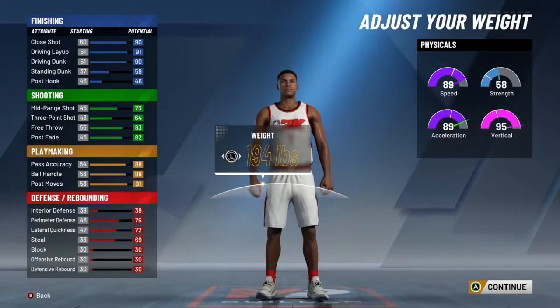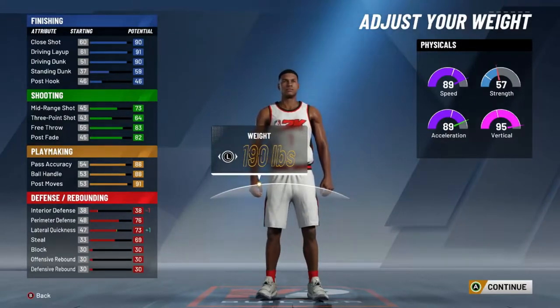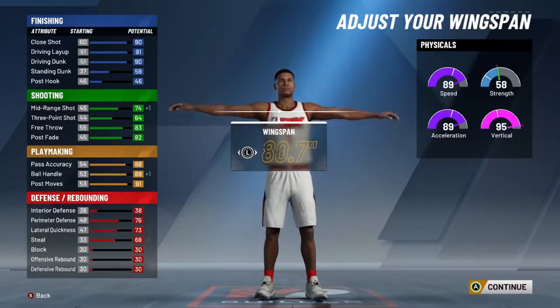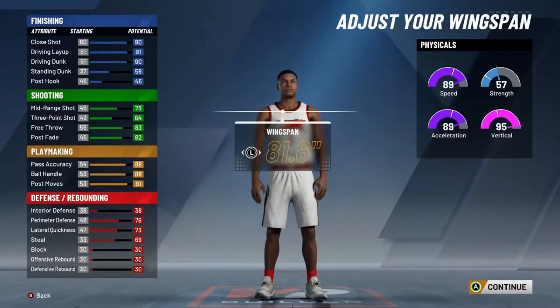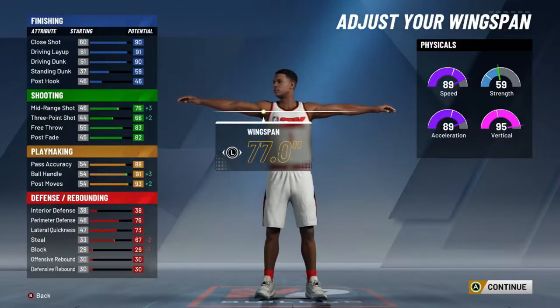You could balance it out to a point where you don't lose too much strength if that's what you're worried about — you don't think you're gonna finish your contact dunk. I'd go 190 pounds. And you already know we're minimizing wingspan — without a doubt. You're gonna have a 66'3" wingspan. Trust me on this one.